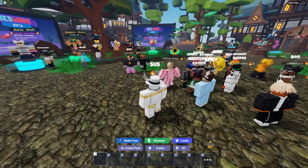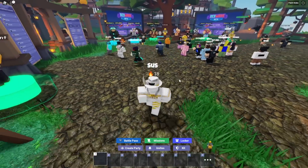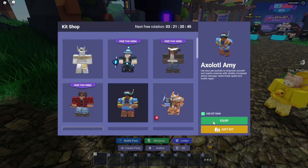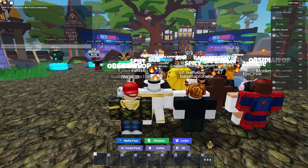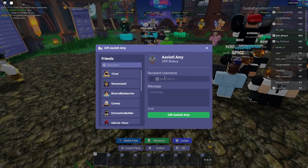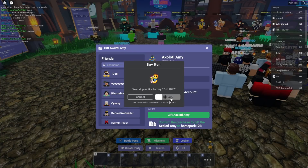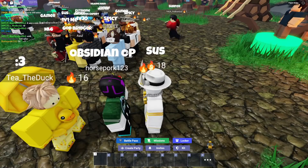Before ending the video, I'm going to gift the kit to a couple of people. This guy obviously recognizes me — I asked if he wants the new kit and he said yes. I click gift kit and type in his username — HorsePork123. I put the message 'sponsored by my bank account' and boom, there you go bro, here is the kit. He said 'tx'.